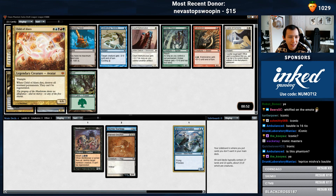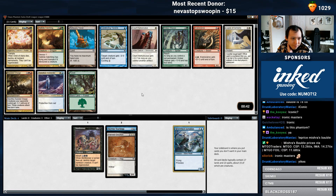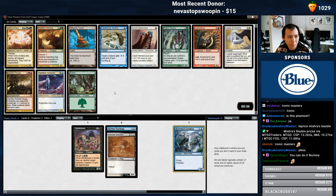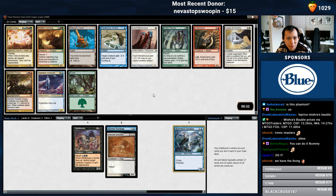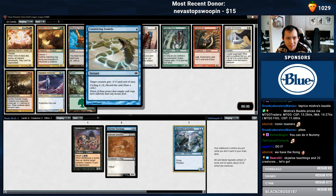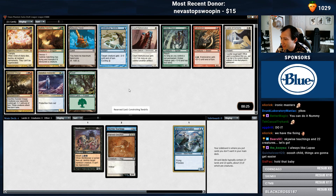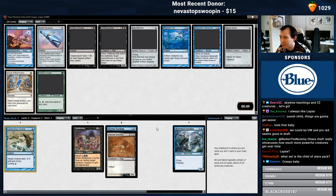Ooh, a Child of Alara? Oh baby. Suicidal Charge is pretty good, maybe not in this format. I might just take Constricting Tethers — it's a weird trick that cycles. That was one of the Alara sets.